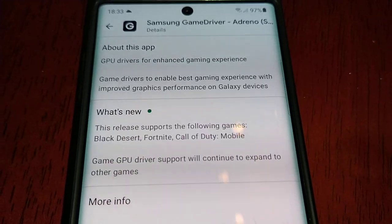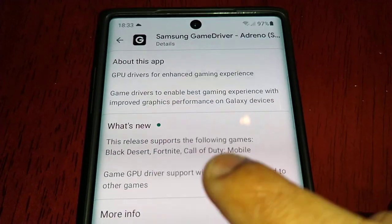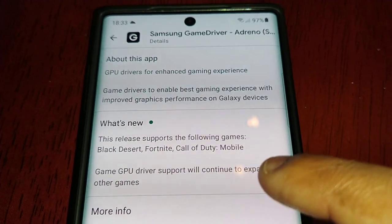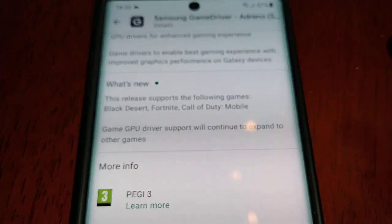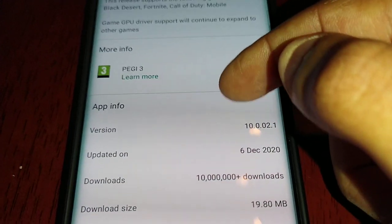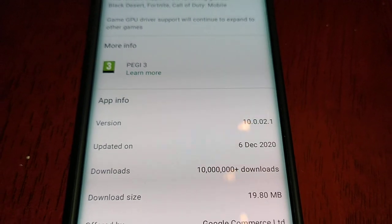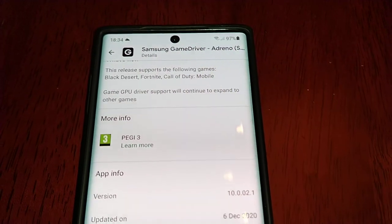What's new: this release supports the following games — Black Desert, Fortnite, and Call of Duty Mobile. The GPU driver support will continue to expand to other games as well. It has just been recently updated on the 6th of December.